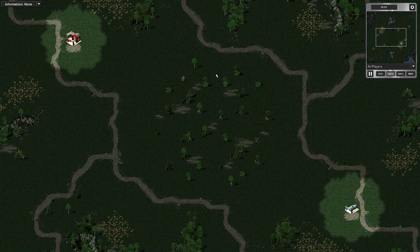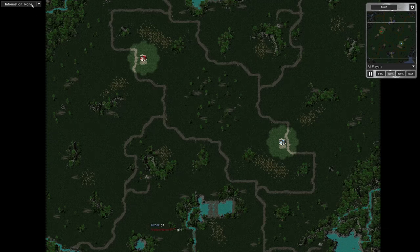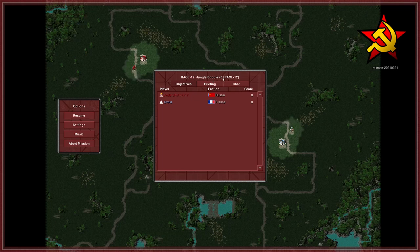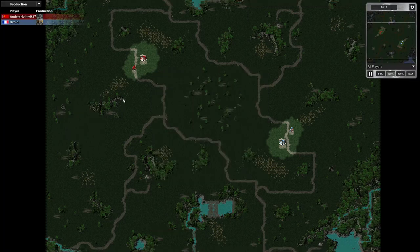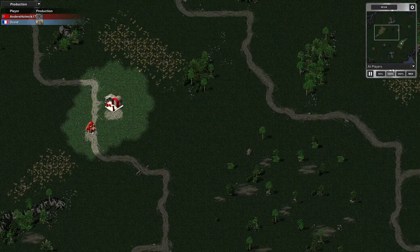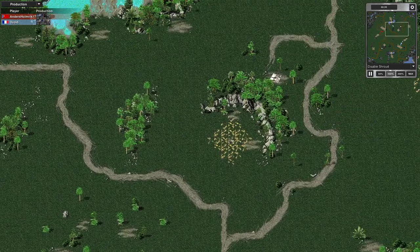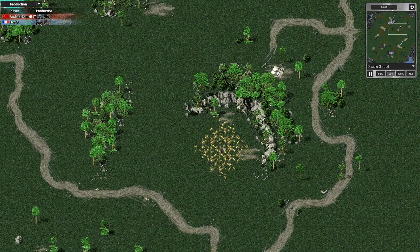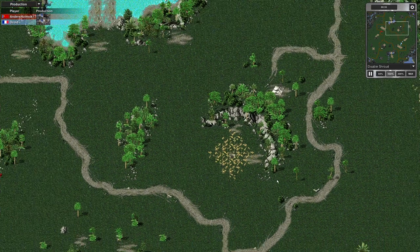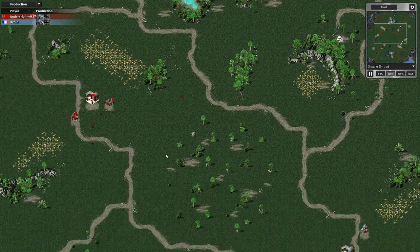Battle control initialized. Hello there, comrades and cannon fodder - it's Devoid here. I've got a 1v1 multiplayer game and the map we're on is Jungle Boogie version 3. It's a large map, a good size, and I like the tile set, the color scheme, and the trees. I really like the look of this tile set - there are a few maps I know that are in this style.